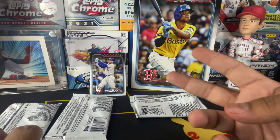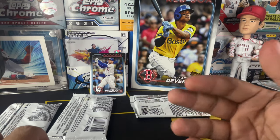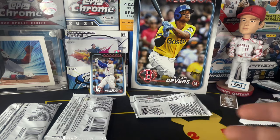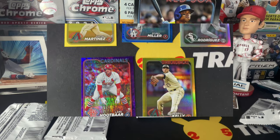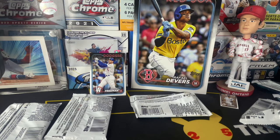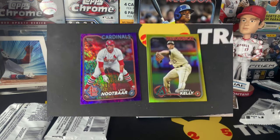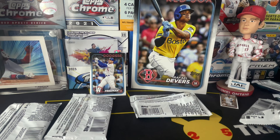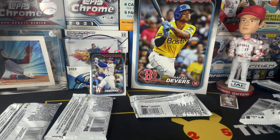I did buy two hanger boxes, and in those hanger boxes I got a few hits. I got a Lars Nootbaar numbered to 799 — that's one of the retail exclusive purples — as well as a Justin Martinez, Merrill Kelly yellow foil, which are pretty rare and sell really well. Jose Rodriguez on the rainbow foil, and then a Bobby Miller also numbered to 999, pulling 325 out of 999. If you're interested in any of those, my eBay is linked down below.